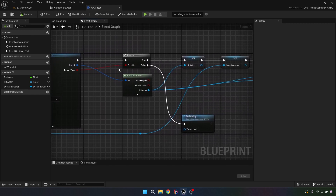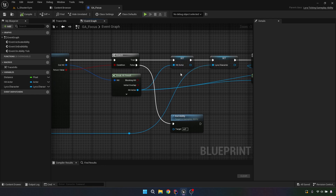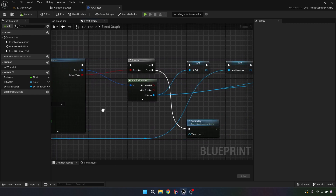A lot of this is similar logic to the melee. We're going to check to see if we hit anything. If we're not, we're ending the ability. If we are, we are going to save the hit actor as a hit actor variable. This Lyra character that's coming out of here, we're going to save that too — it's going to be important. We'll get to that in a little bit.